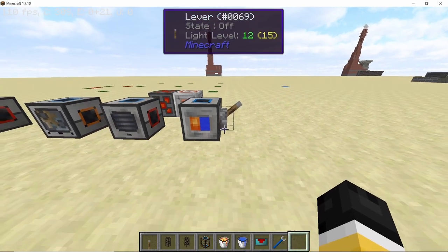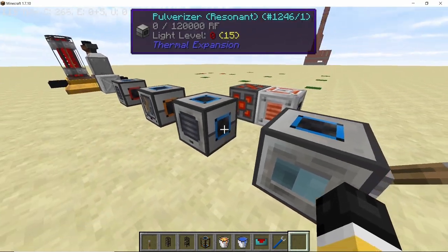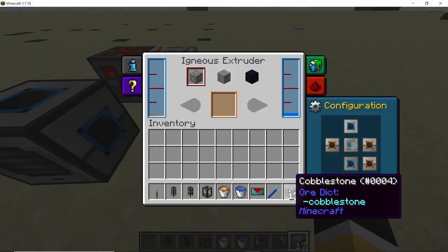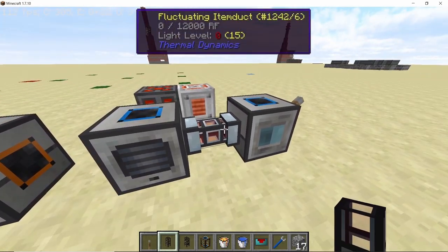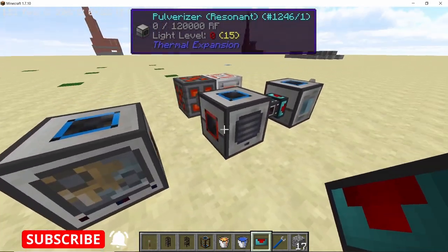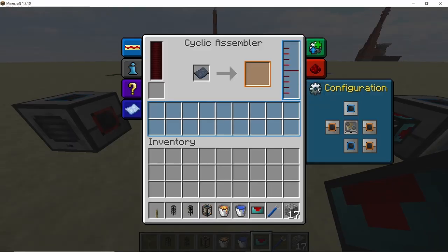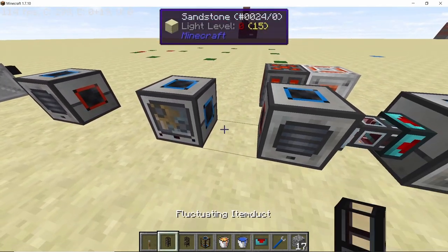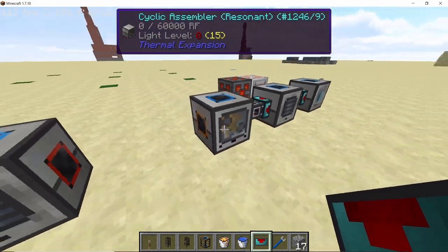Now the igneous extruder is redstone controlled. Next, go to the first pulverizer and set the left side to input, so cobblestone from the igneous extruder goes into it, and connect both machines using an item duct. Once that's done, connect the output of the pulverizer to the input of the cyclic assembler — set the left side of the cyclic assembler to input, which is the blue side, and connect them with another item duct.